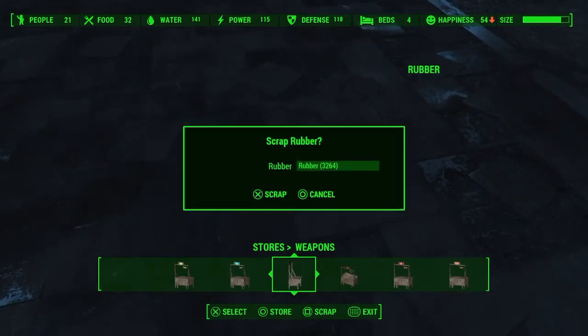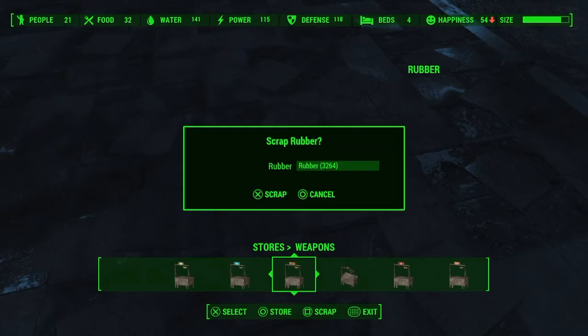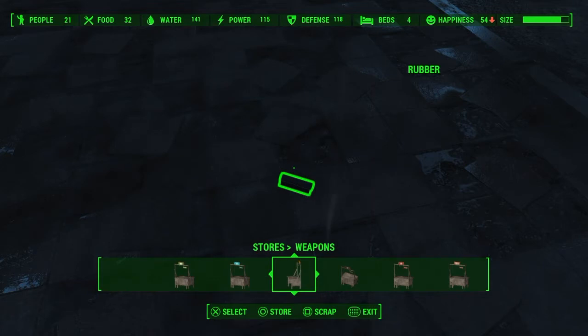Here I have 3,264 — mostly because of this glitch, I started off with 34 and now I'm at that. So what you're going to want to do is: on PlayStation, go from Square, X, Circle; and on Xbox, go from X, A, B. Just do it quickly.